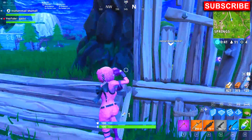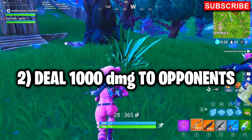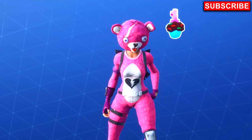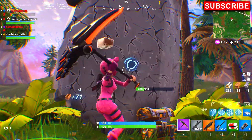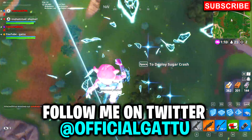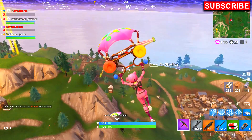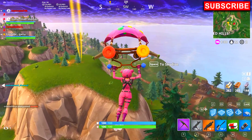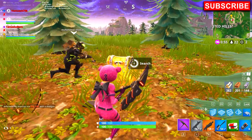Moving on to our next challenge: deal damage to opponents — you need to do 1000 damage total. Completing this gives you a birthday cake emoticon and gets you closer to the free back bling. To complete it, just pick up any AR — a burst, a scar, anything — and deal as much damage as you can. Even if they're knocked, keep shooting. Eliminate around 10 guys and you'll hit 1000 damage.